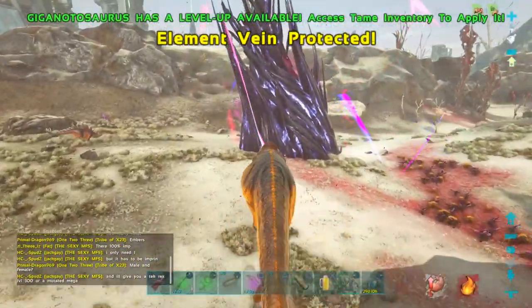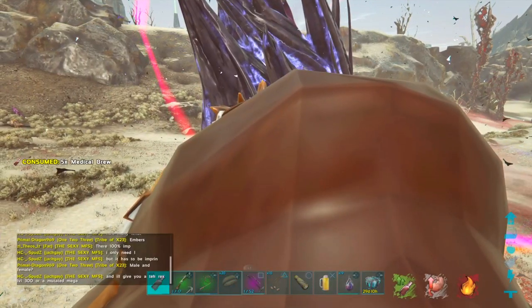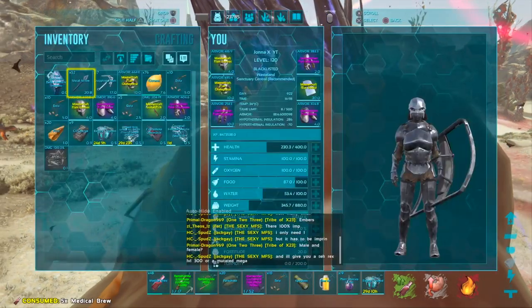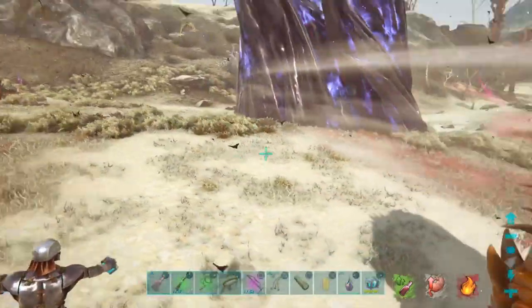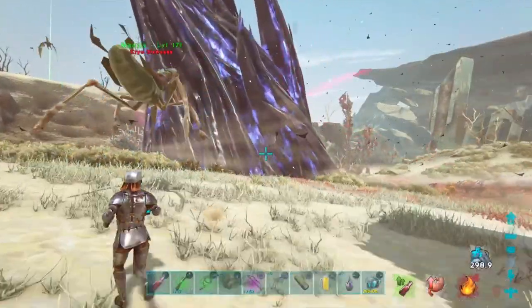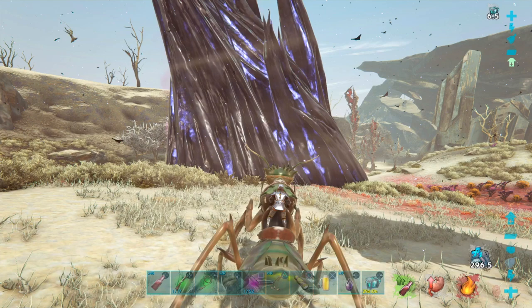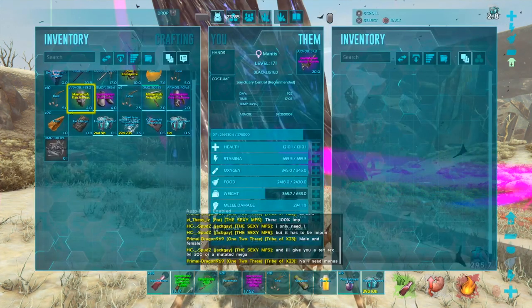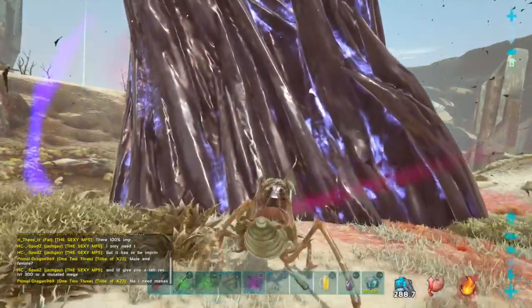Vein complete. What you want to do now is either use a pickaxe, or better, use a mantis with a pickaxe — this is going to give you the most element possible. This is a 5x boosted server, to give you an example. If you're doing this on official, just divide it by 5. Simple. And that's roughly what you will get.